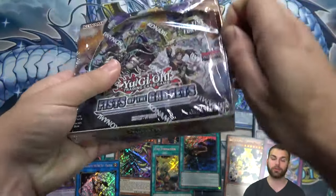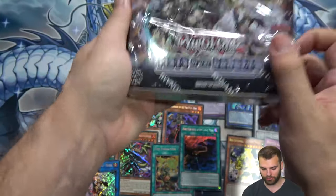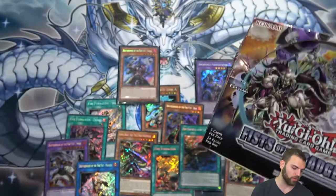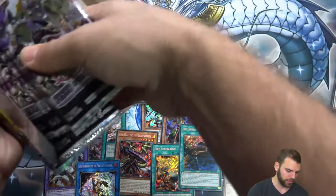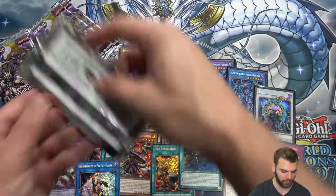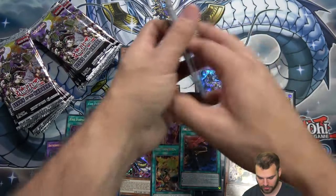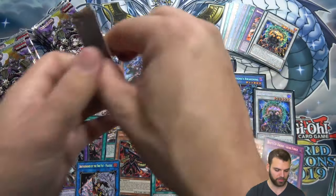Remember, this is a giveaway video — the final box we're opening will be given away. All cards inside for the winner. If you guys want to get your own Fist of the Gadgets booster box, all you have to do is like this video and post in the comments your favorite all-foil expansion set. These boxes have gone through some thick and thin, transported all the way from Berlin from the World's Tournament. Archfiend's Call again — I'm going to set the secrets over here and see if that dragon stops trying to take all the focus away from the video.